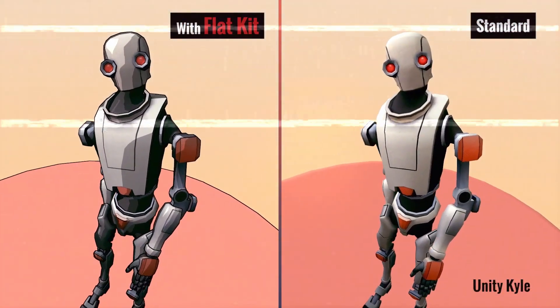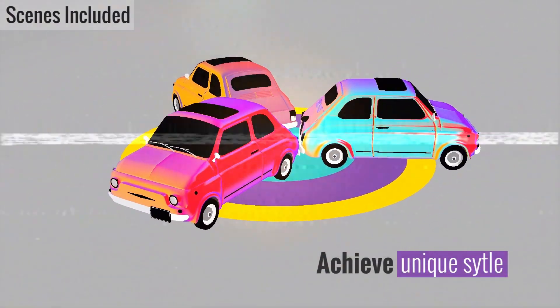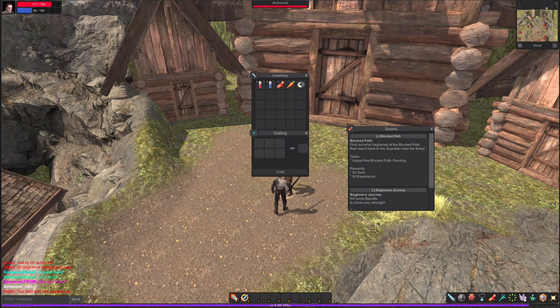Here are a few of my favorites, which you can find linked in the description below. Flat Kit by Dusty Room — a wonderful collection of shaders for creating beautifully cel-shaded graphics. New MMORPG by Vis2K — a complete system for creating your own MMORPG with all the standard mechanics.